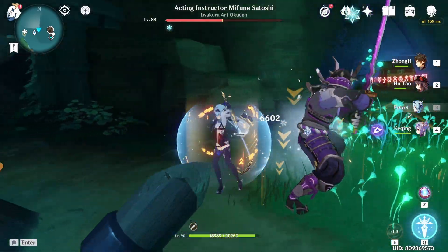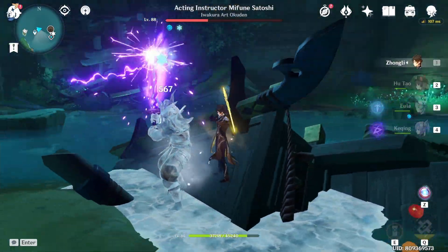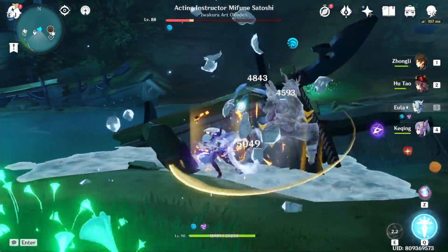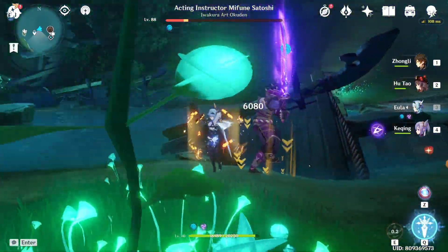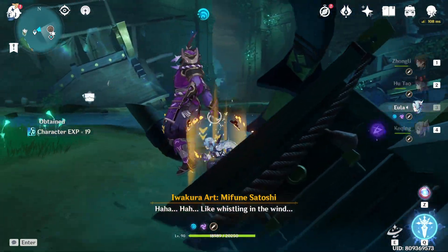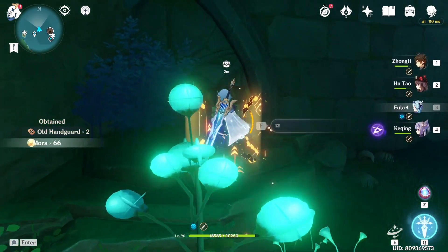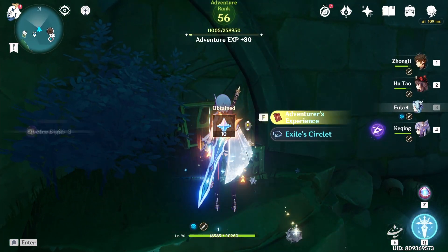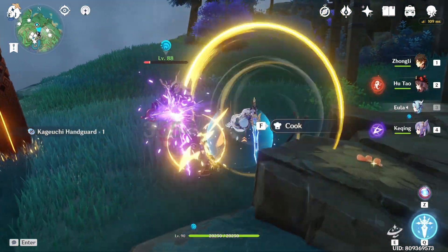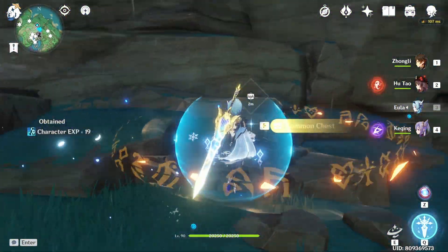The normal small wooden chest gives you 1 Electro-Sigil. The wooden chest with a silver lining gives you 2 Electro-Sigils. The precious chest, which has a wooden color with gold lining, gives you 3 Electro-Sigils. And the luxurious chest gives you 4 Electro-Sigils. These clips will show each individual chest type and the values they provide.